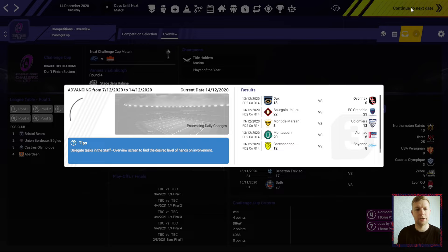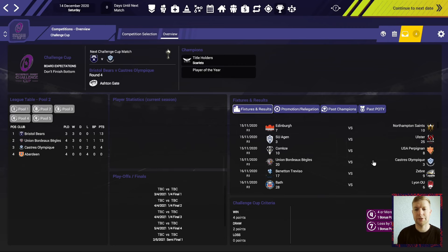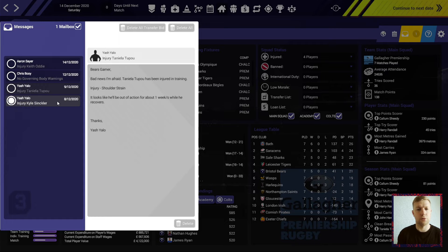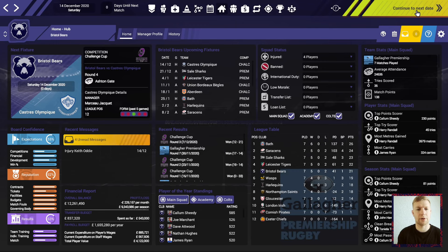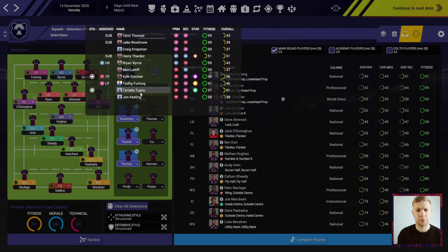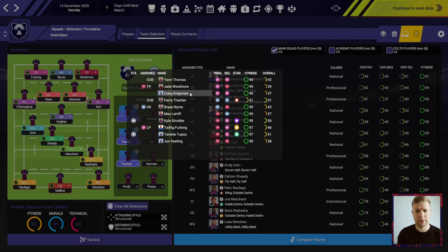We're going to get straight off to the next game, which is a repeat performance — another match against Castres Olympique. Generally, six episodes in, there has been a step up in performance this season which I'm pleased with. We have made a few signings which was needed. There are injuries to Pow and Sinclair — a week each — but we can bring Ty Furlong on, and Jake Woolmore to come on as well.